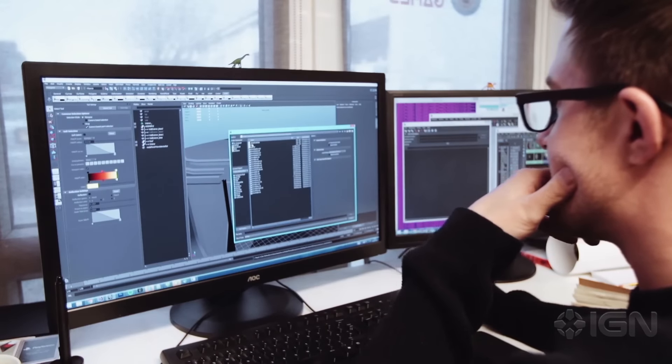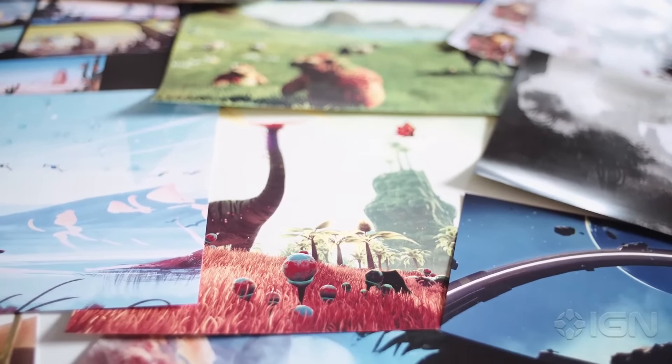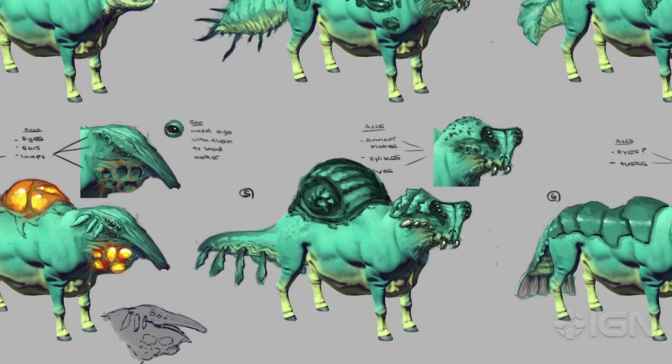The creature's appearance is directly tied into how they act and move around the world. A larger creature will move slower and its animation is more lumbering. If it's a predator creature, you'll know it's a predator because it has more spikes, tougher skin, bigger teeth and things like that.